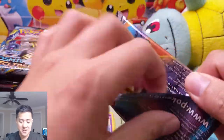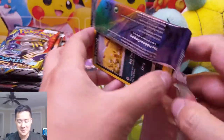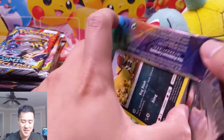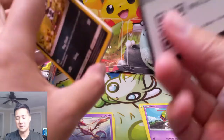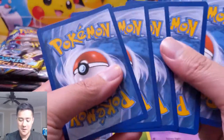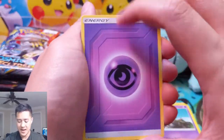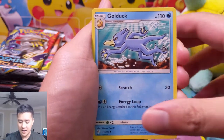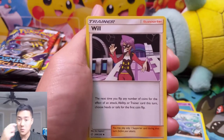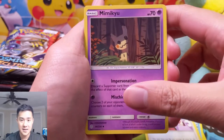If you guys haven't checked out yesterday's video, we opened up a total of 32 Cosmic Eclipse packs, so definitely check that out. It's a pretty crazy time doing all these openings. 32 packs — that's quite a while. Really enjoying this set so far. I'm excited for Halloween, which is when you can start opening the packs on PTCGO.